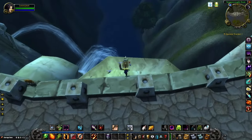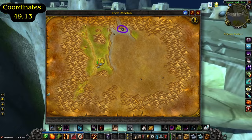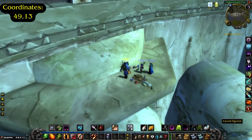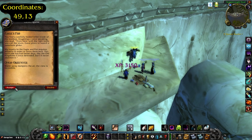Step 5 will be taking us all the way over to the northern part of Loch Modan at the Giant Dwarven Dam, specifically the ledge at roughly waypoint 4913. Hop down to the platform and click on the eagle figurine to progress to the next quest.